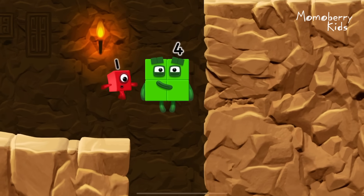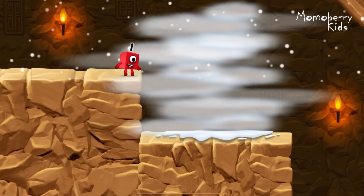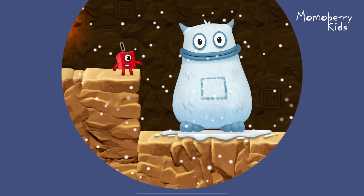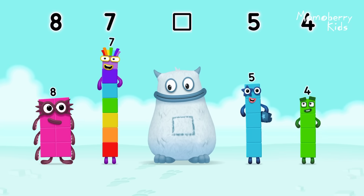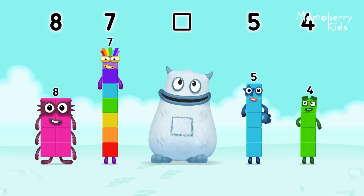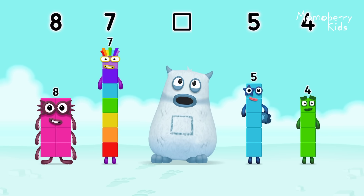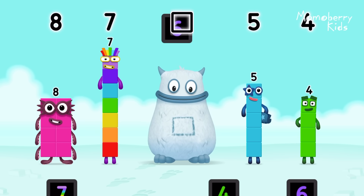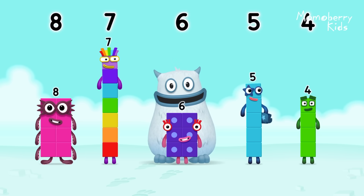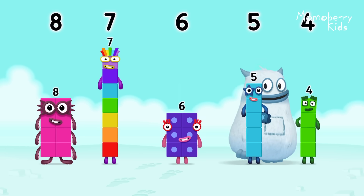Amazing. Yum yum. Here comes Big Tum. Find the missing number to reveal who's inside Big Tum's tum. 8, 7, yum. 5, 4, yum yum. Who's in my tum? Six. You solved it. Eight was in my tum. Yum yum. Well done. 8, 7, 6, 5, 4.